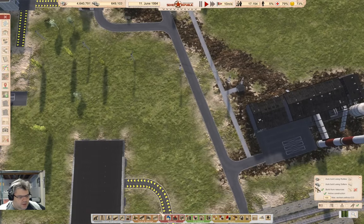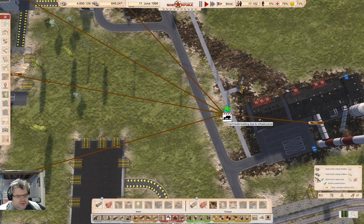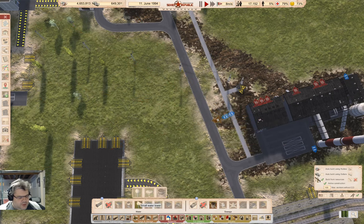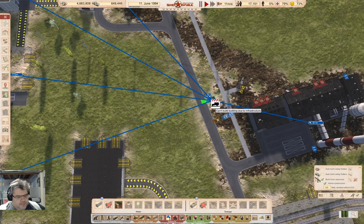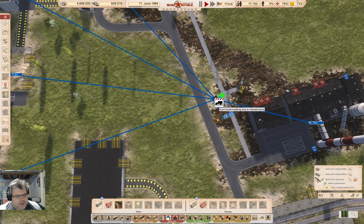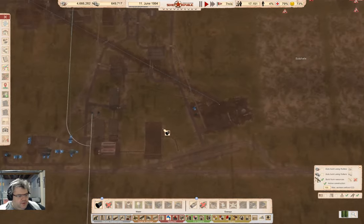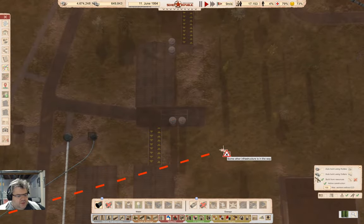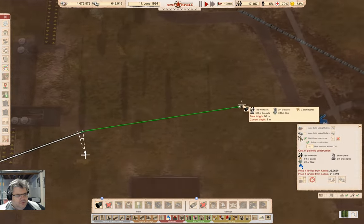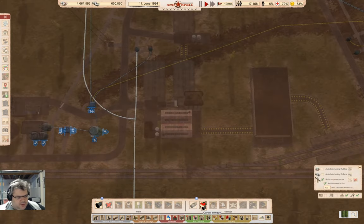I'm going to need a sewer tank and a water substation. So we go in here and grab a water source which can come around like that, and a sewer pipe which can come across just like that.